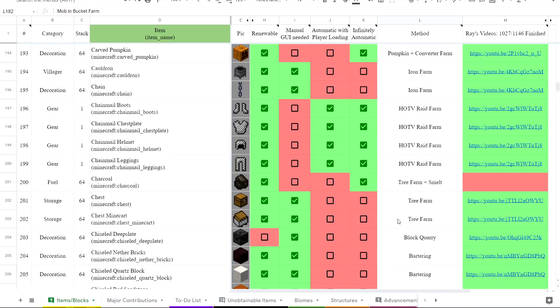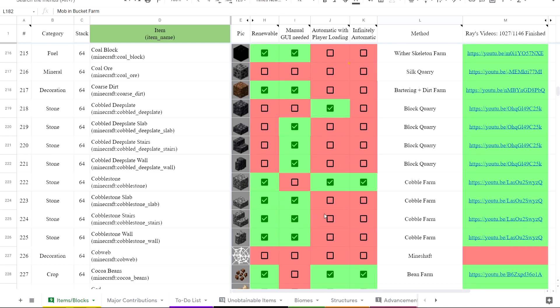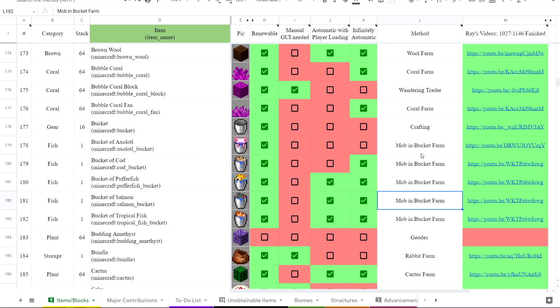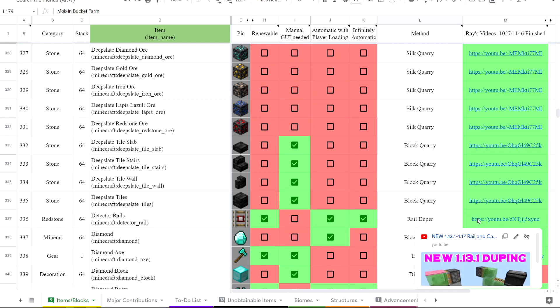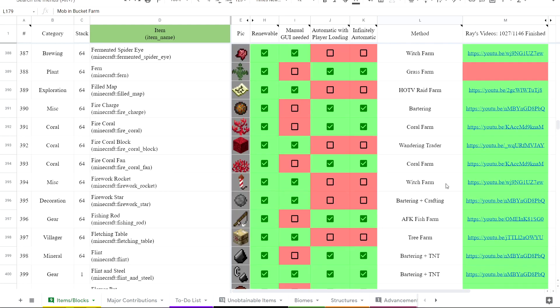One of the bigger projects on my YouTube channel is to create a farm for every single item in Minecraft. I have a Google Sheet with all the items on the left, information in the center explaining how to get each item, and a video on the right showing a farm for it. This lets me track which items I still need to farm — we're currently almost at 90% completion. As I design farms for unique items like the bucket of axolotl I update the sheet with the new link, replacing my old manual axolotl farm video. Link to the document is in the description.